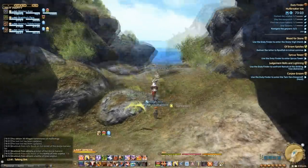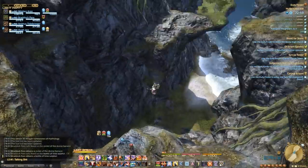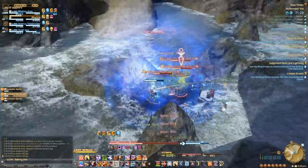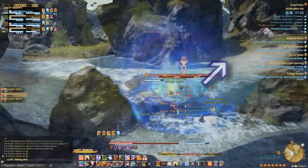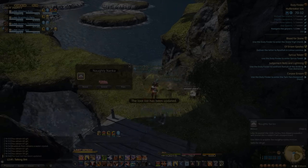Up next, we continue through the cave and take a leap of faith off of a cliff. How we don't break our legs is beyond me. This area has a few mini gates where you need to clear the surprise sprites before you continue. While you can go either way at this junction, the quest on the right has a chance to drop one of the Naughty Nanka minions. Finally, we reach the last boss, Kraken.